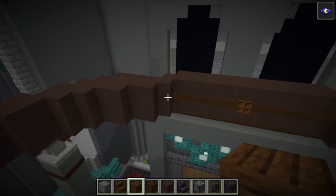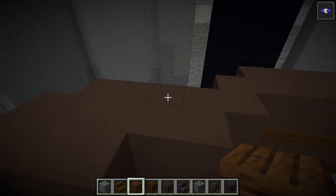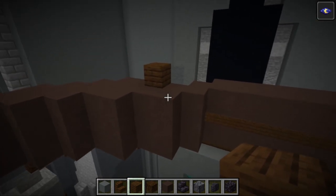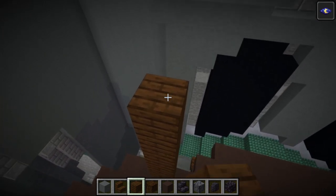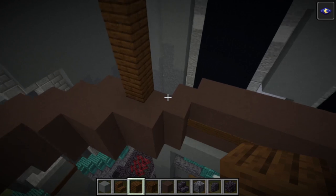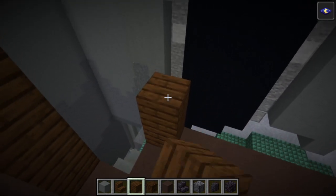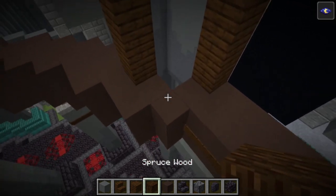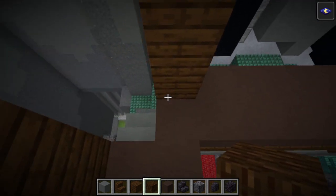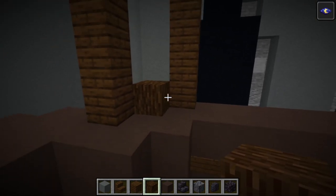Coming back to the front of the room, grab some dark oak planks. On this block just here — that's just the side of where the door is — build one, two, three, four, five, six, seven blocks of dark oak planks. Come over in a diagonal and do the same in that bit just there — one, two, three, four, five, six, and seven. Then in the block here just in the middle of them, place some spruce wood. Do the same on the other side of the room.